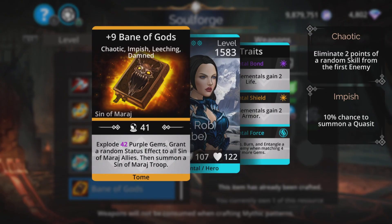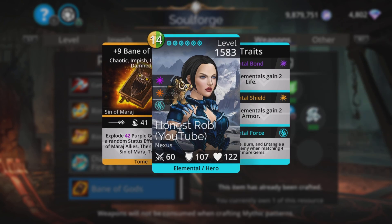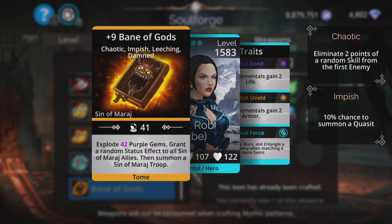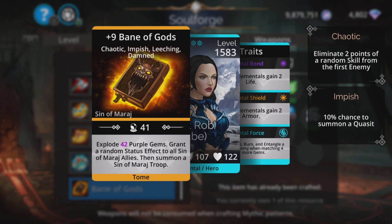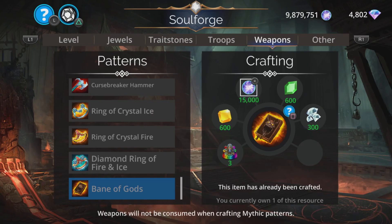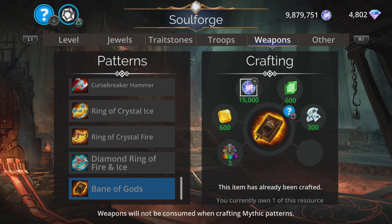Bane of Gods: explode magic plus one purple gems, grant a random status effect to all Sin of Maraj allies, then summon a Sin of Maraj troop. I love these exploding mana-generating summoning weapons — they're absolutely superb, so flexible and really good in many teams, so absolutely normally worth picking up. Some of these weapons are often good in the weekly world events as well.